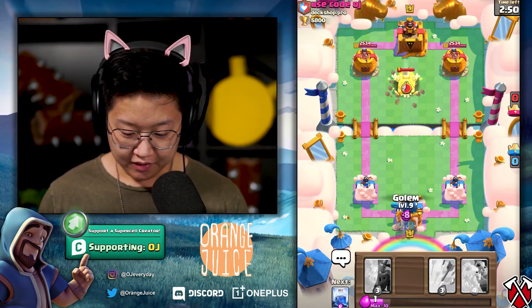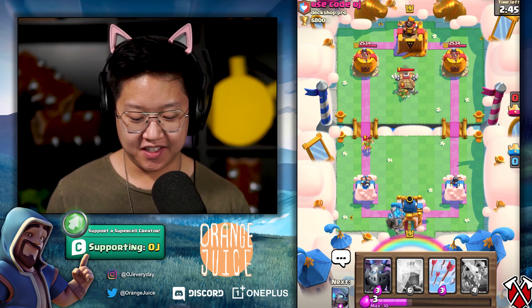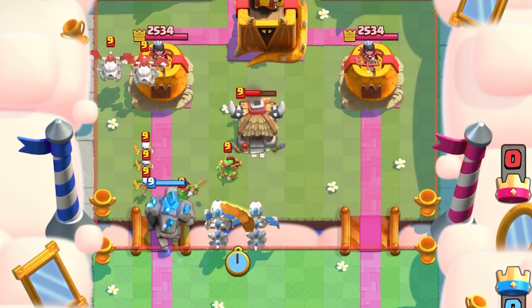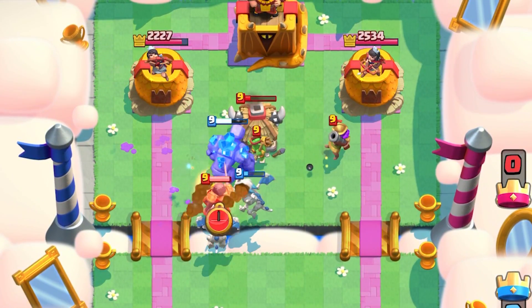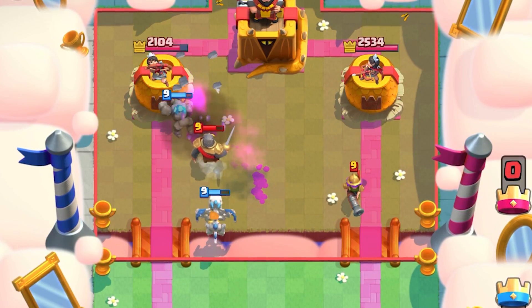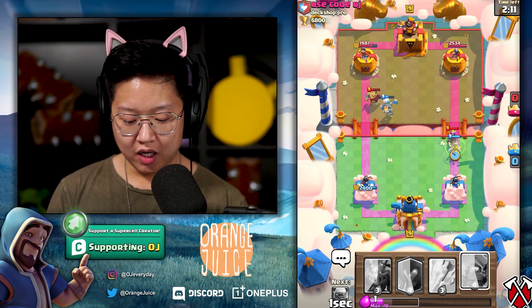Let's get into the first match — Use Code OJ is my opponent. I'm gonna put a golem in the back; he knows what this is. I wish I had earthquake right now — I swapped it out for lightning, that's the worst decision of my life. Double dragons right off the bat. Let's see if we can lightning those draggy drags. Four spear goblins out of that — that is broken. I've already lost.